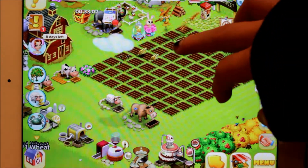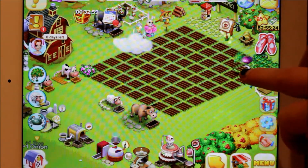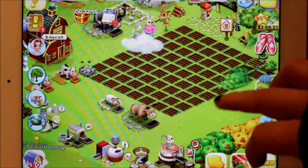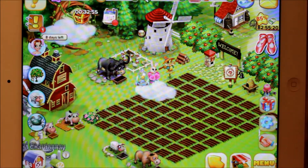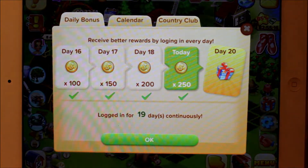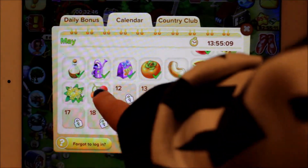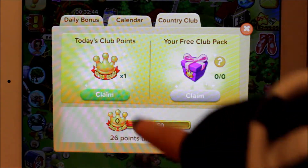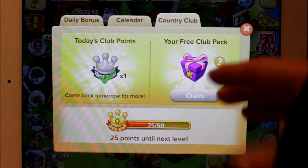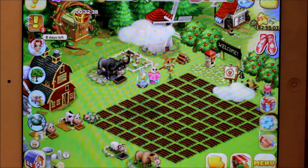Right now I'm just kind of cleaning up all the wheat and the onions. I think those are chardonnay grapes. And I'm just going to check in. So this is day 19 that I've logged in. I'm not too sure what these club points are for but I just continue to do them.